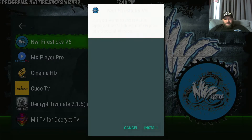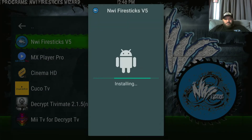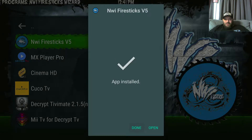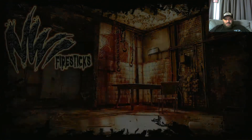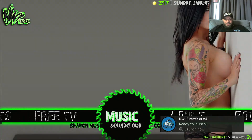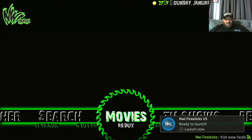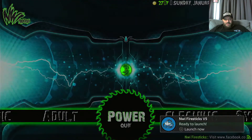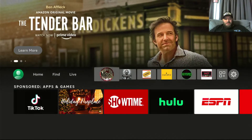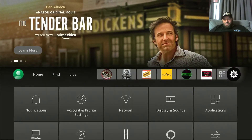Go down to Install again — now it's going to install v5. For the sake of this video I'm going to hit Done and back out of here. I can open it right there but I'm just going to power this down.